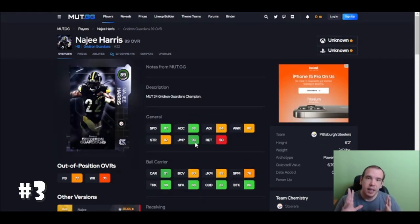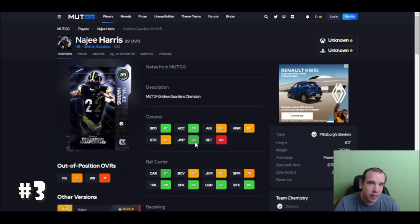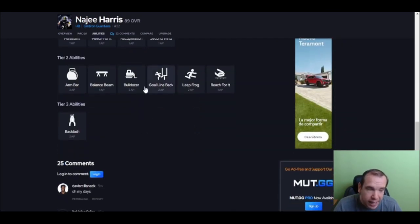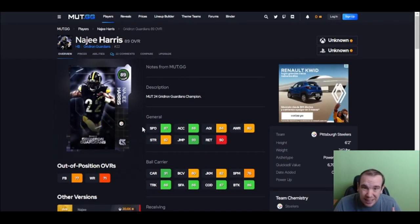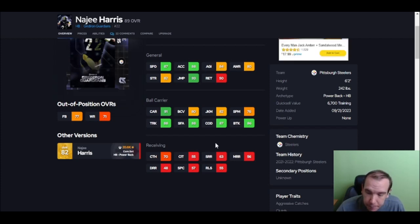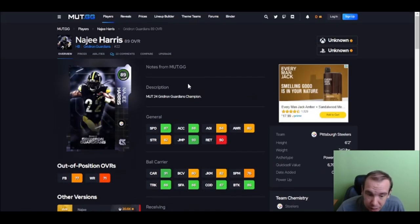Number three is Harris. Harris has good speed but his juke and spin are not the best, and not having Jukebox on this guy is not good. He's more of a Bulldozer kind of guy — you can get Bulldozer on him and run people over. He's basically just a faster Bettis. He's fast and he runs people over, and sometimes you need that extra yards. But if you need to juke, you're not going to like this guy. His agility is below 85, which is not good — however, he's still going to be solid because of his speed.